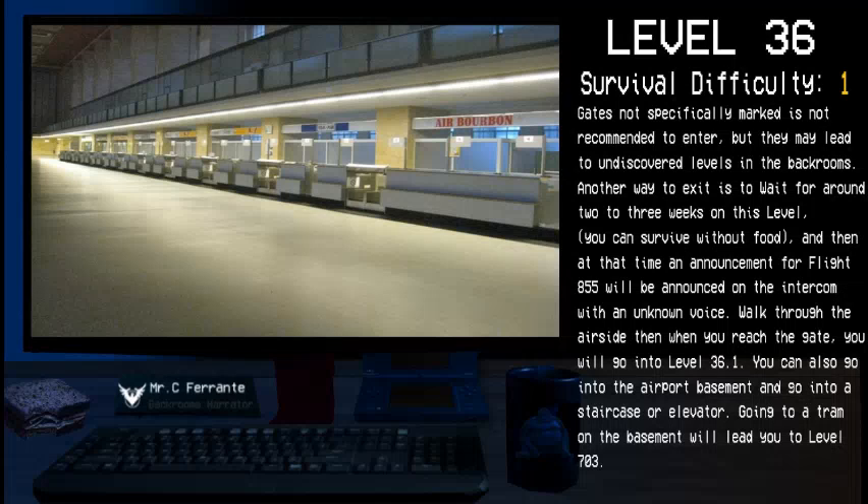Another way to exit is to wait around two to three weeks in the level — you can survive without food. At that time, an announcement for Flight 855 will be announced on the intercom with an unknown voice. Walk through the airside and when you reach the gate you will go into Level 36.1. You can also go into the airport basement and go into a staircase or an elevator. Going through a tram in the basement will lead to Level 703.